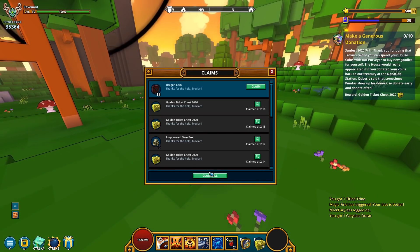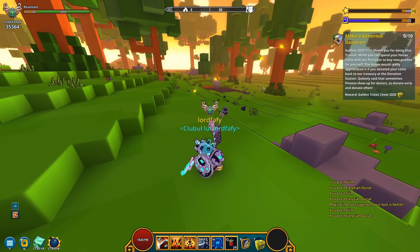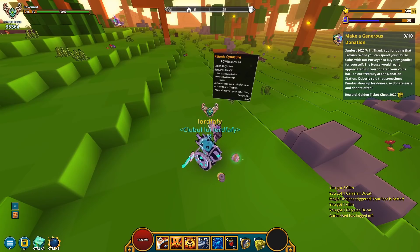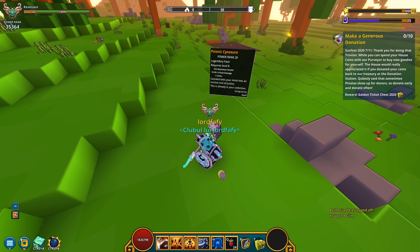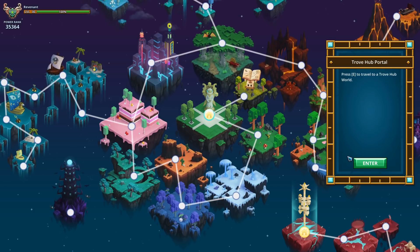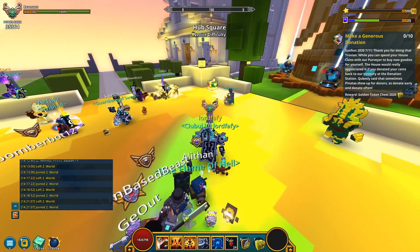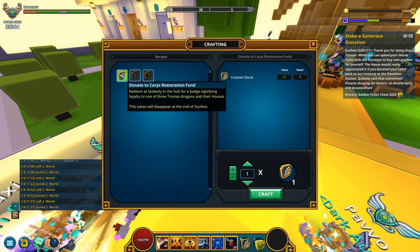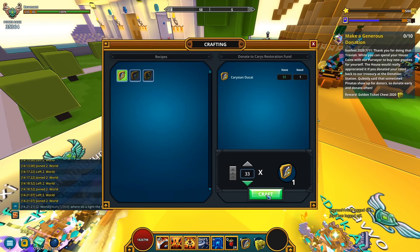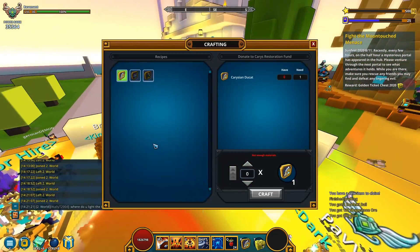What do I have to do next? Claim my dragon coins — 15 of those. I gotta go back to the hub. Make a generous donation. While you can spend your house coins with your purveyor to buy new goodies, the house would really appreciate it if you donated your coins back to the treasury at the donation station. Cubesly said that sometimes piens shop for donors — I remember that from last year. So donate early and donate often. Piens are randomly gonna spawn upon you donating. Gonna donate to Carries — 33. And there you go! Are those golden piens? Not bad at all.